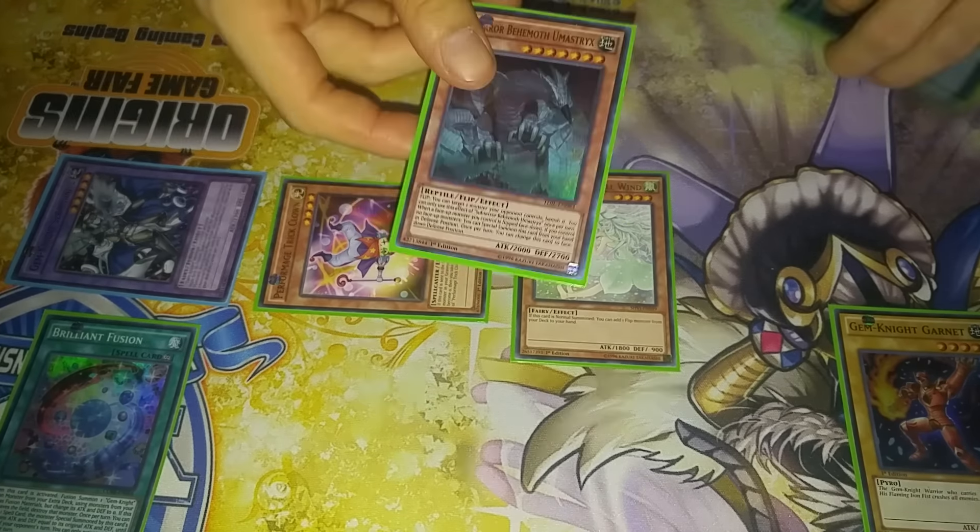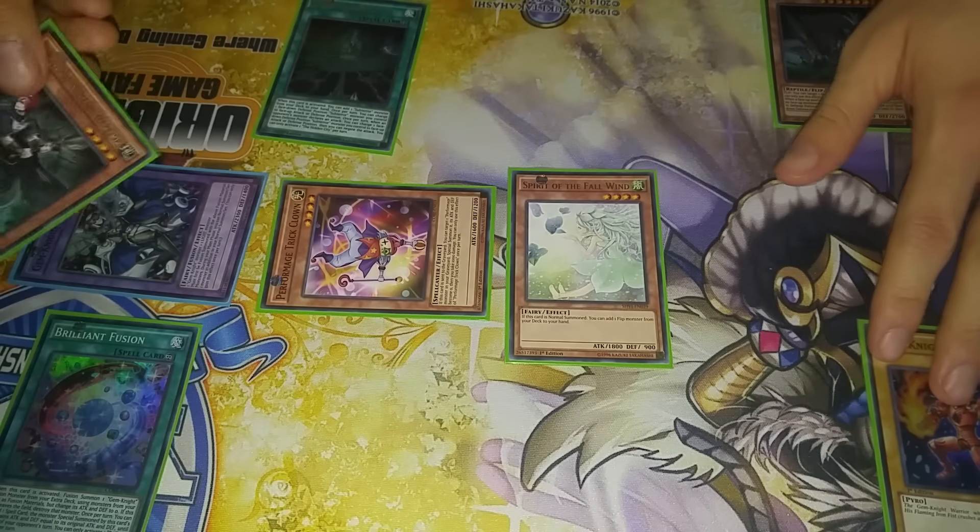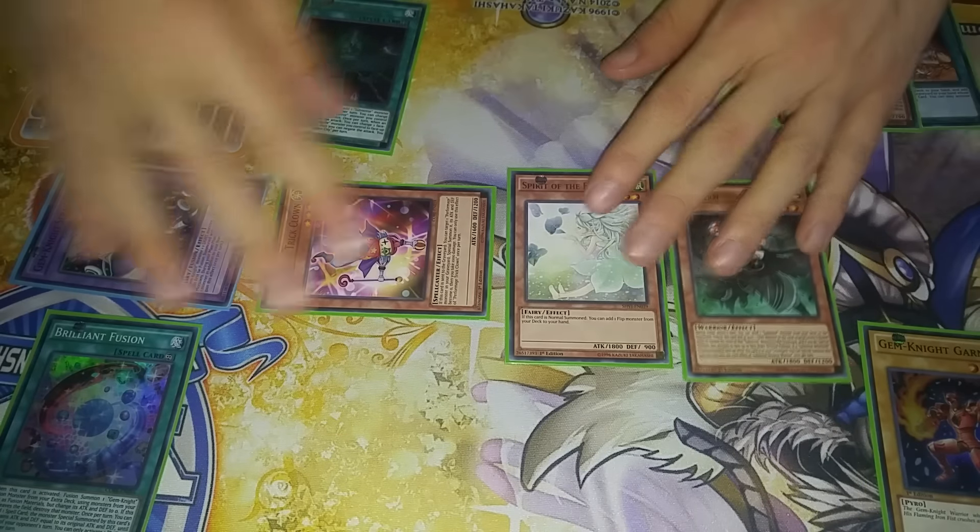So at this point, this is your hand — you have these three cards, this is your field, and that's your grave. Then you're going to activate Hidden City to add Nemesis Warrior to your hand. Using your Extra Normal Summon from Seraph Knight, you're going to Summon Nemesis Warrior.